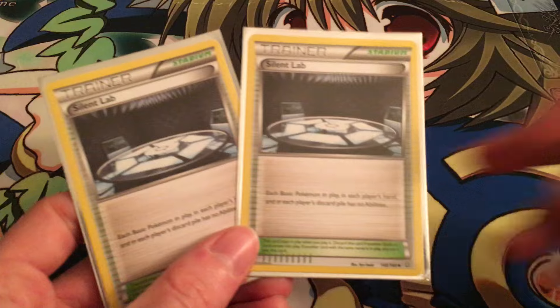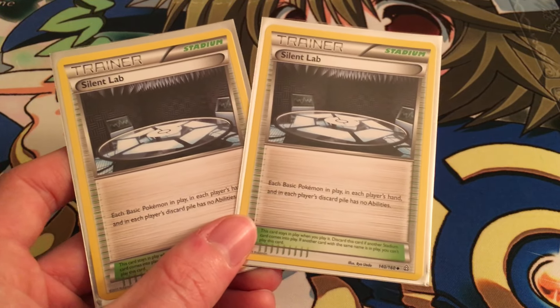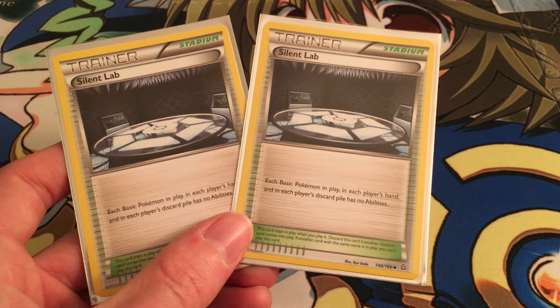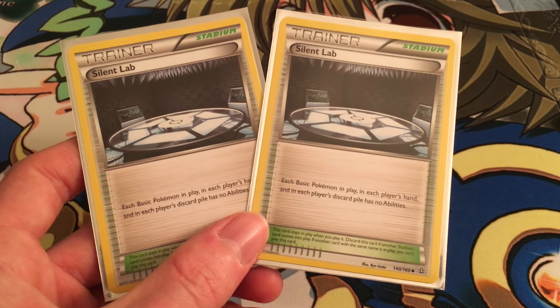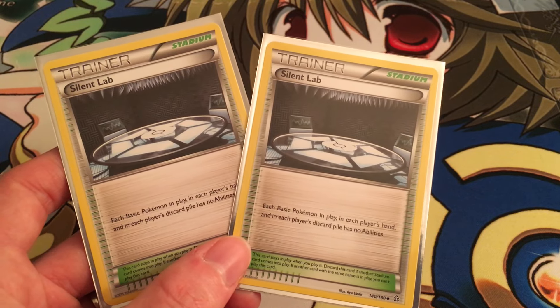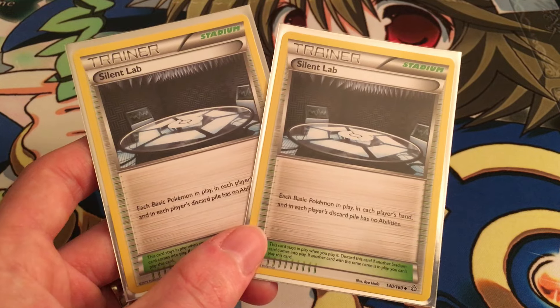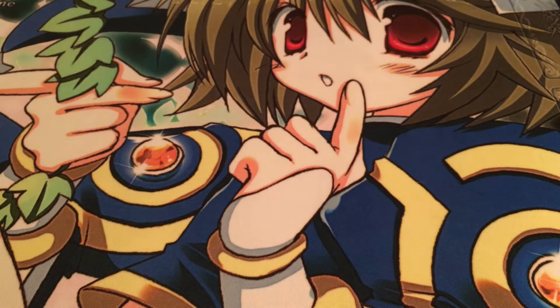Finally, we're running a stadium — two copies of Silent Lab. This is partially to nerf Mr. Mime early in the game. It's a counter-stadium in some ways, but there are a few things that can be difficult for us: Aegislash EX can be a nuisance, so this is kind of a counter to specific threats.